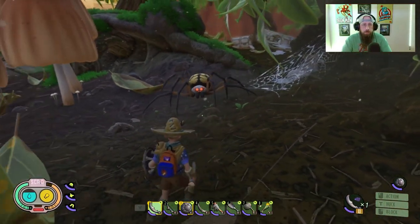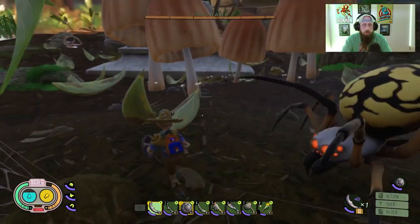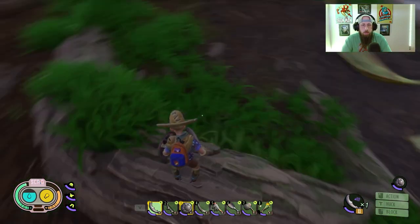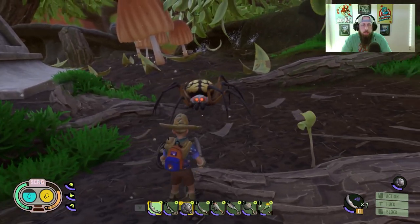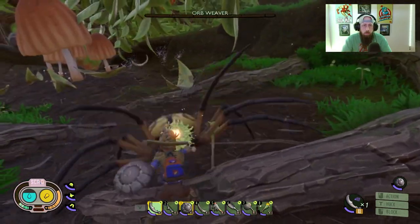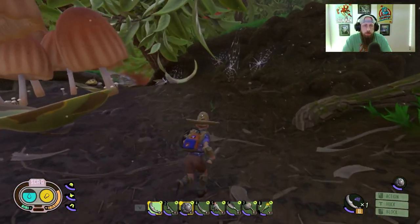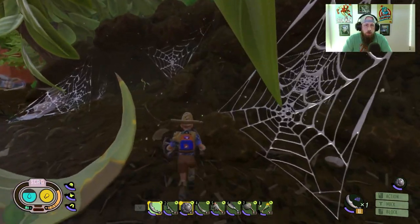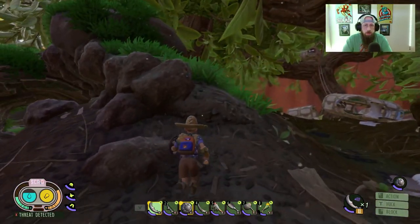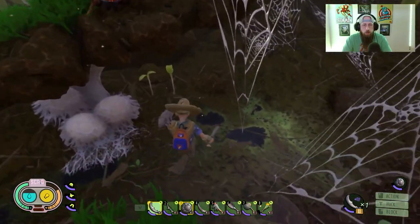So instead of just killing them and getting three to four web fibers a piece, you can deflect their web shots. Here we've got one, two, three, four, five — looks like six different web fibers right there. Just deflect it and it'll spread all around you, and you get a lot more web fiber that way.